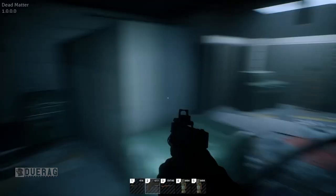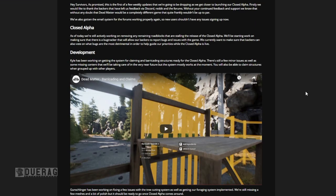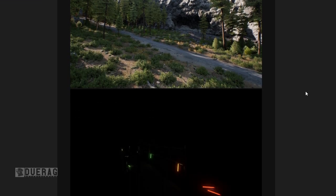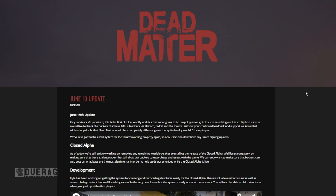That was the update from June 13th, 2020. Now we're getting into the next update from June 19th. The first thing they talk about is development — a guy named Kyle has been working on getting the system for claiming and barricading structures ready for the closed alpha. There are still a few minor issues and some missing content to be addressed, but the system mostly works. Interestingly, you will be able to claim structures when grouped up with other players — so you apparently can't claim them alone, which is a good way to encourage teamwork.